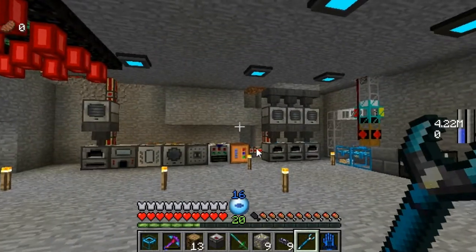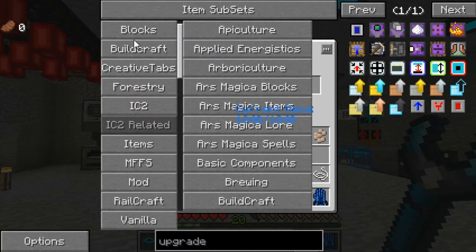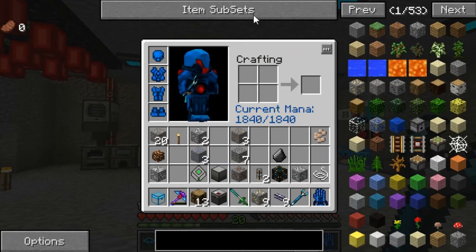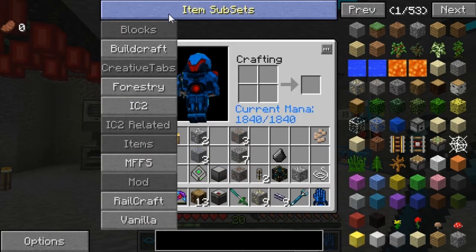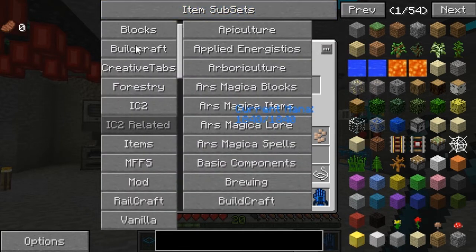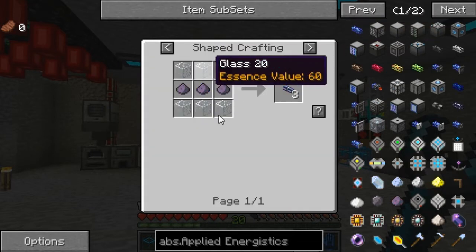All I'm doing now is I'm going to start advancing on some applied logistics — or however the crap you'd like to pronounce that. As you can see, we're going to need some more ME cabling. Definitely going to need some more ME cabling, but then we're also going to need — because buildcraft pipes will not interact with it — we're just going to tear this out for right now.